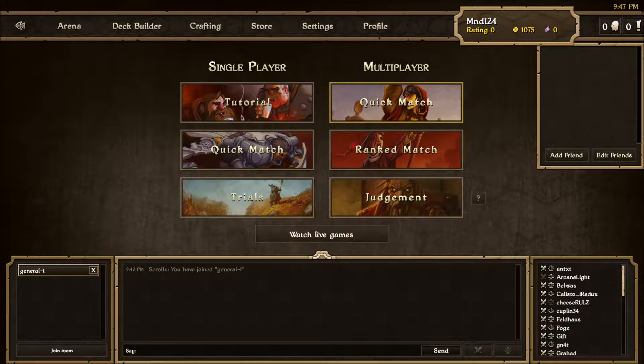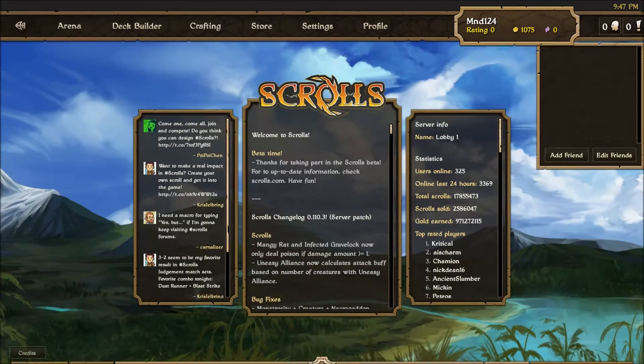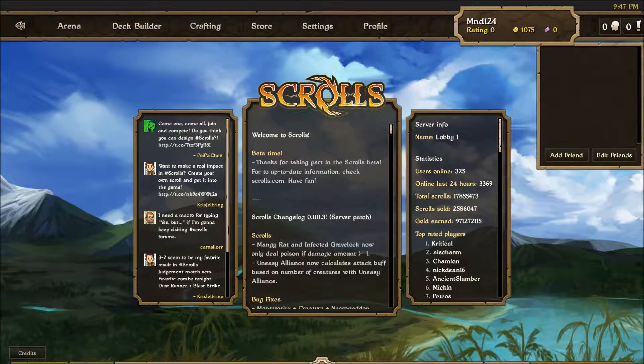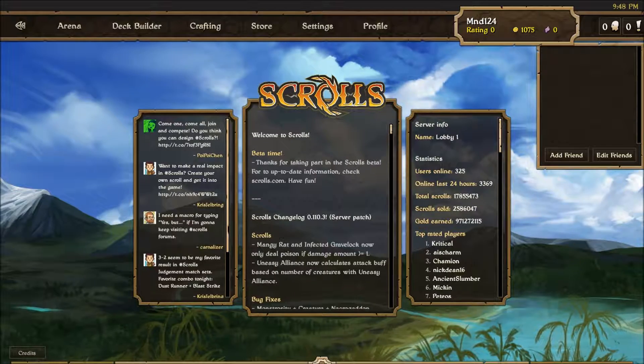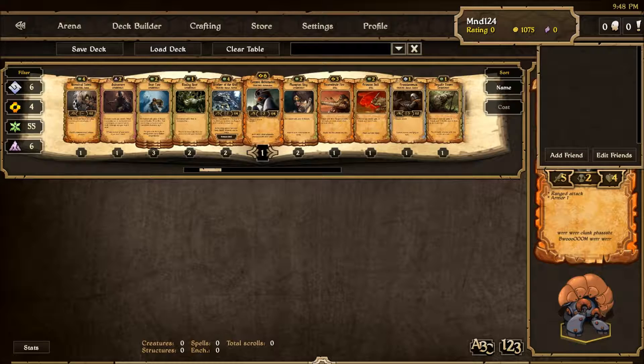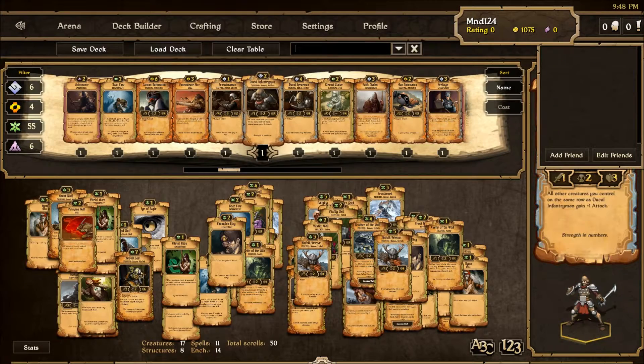Hey guys, what is up today? We're going to play some Scrolls, which is a game by Mojang. As we all know, the people who made Minecraft — this was developed by Notch. Basically what Scrolls is, it is a trading card game where you are playing with a certain series of cards.